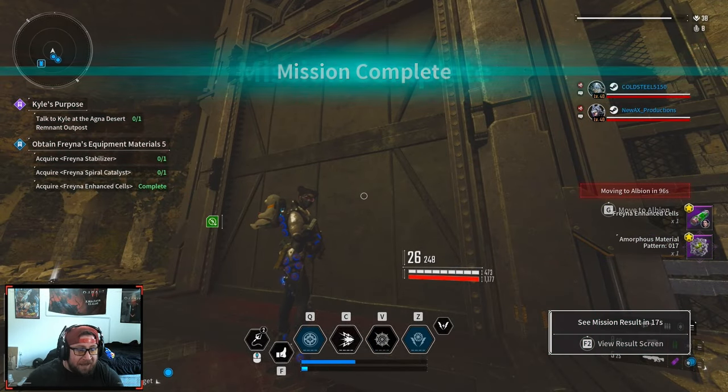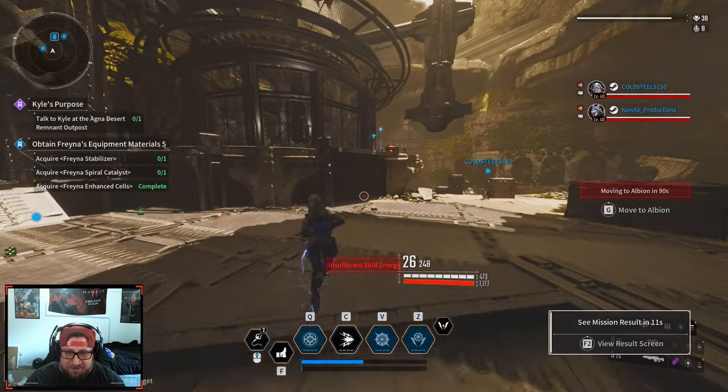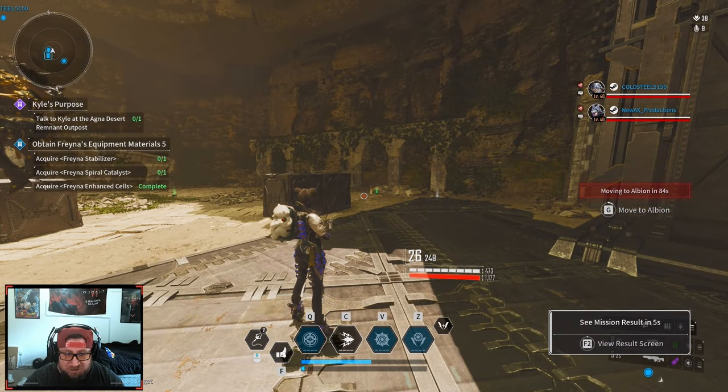Mission complete! We got Freyna's enhanced cells on the very first try guys — very first try, that's awesome! So now we've got to go get the Freyna stabilizer and the catalyst. We're going to go back to the main town and then get the next one.